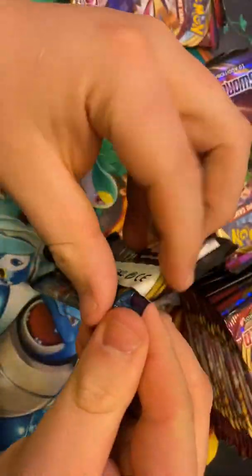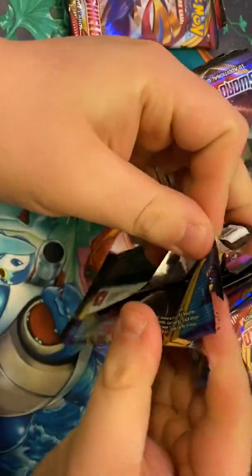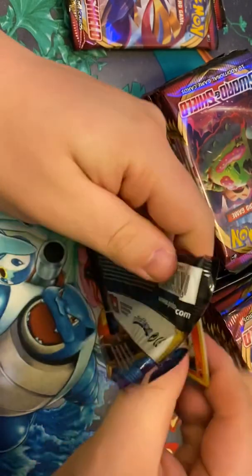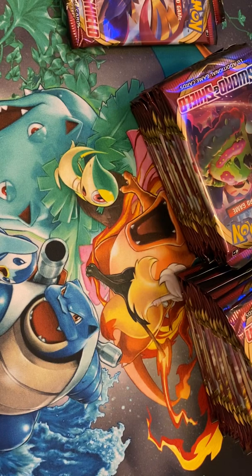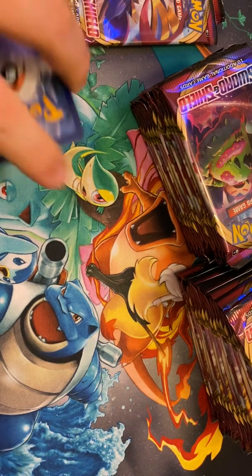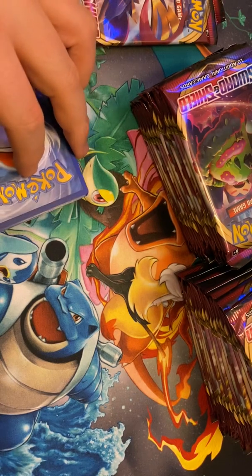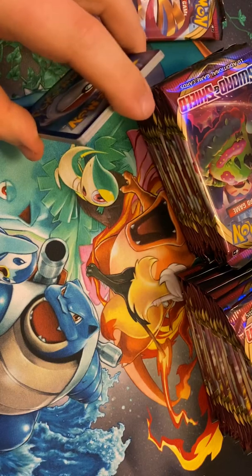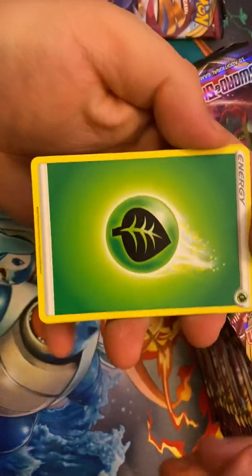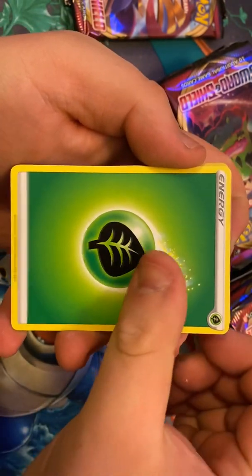So we're gonna start off right away. And the card trick for this one is four, just like Sun and Moon. Rest in peace to Fairy Energy — they decided to take Fairy Pokemon out of this new base set. But that's not gonna stop us from playing the guess the energy game. I'm gonna guess Darkness. You got Leaf. And you gotta love that new design for the actual energy itself.